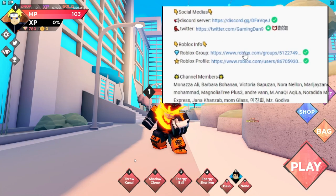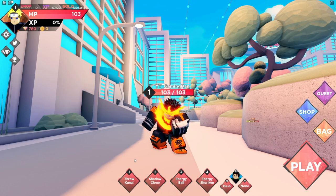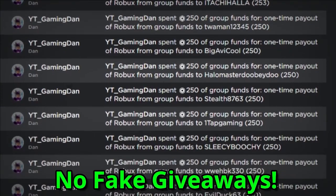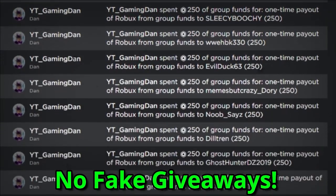Once you've done that, go in the description of the video and join my Roblox group. Once you've joined my Roblox group, go ahead and leave a comment with your Roblox username. That's as simple as it sounds. I'm giving away Robux like this daily, as you guys can see on screen, to people that enter the giveaways and do the steps exactly as I stated.